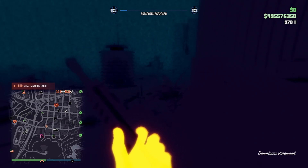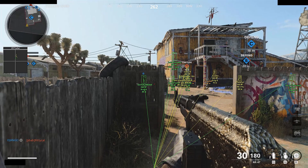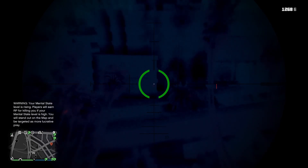And considering that thermals allow you to see players through walls at long ranges, I have to ask: what is the difference between this and wall hacks? Thermal vision is essentially having wall hacks. The only difference is that it's a bit easier to see the environment with a wall hack than with thermal vision. That's literally the only difference.